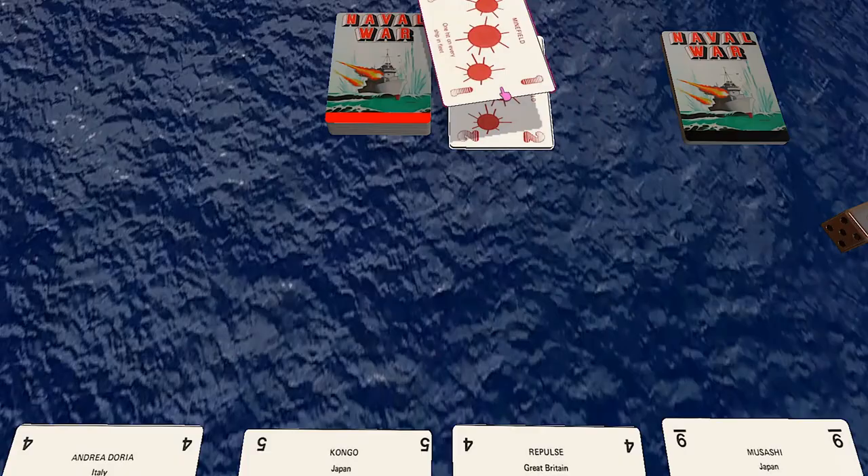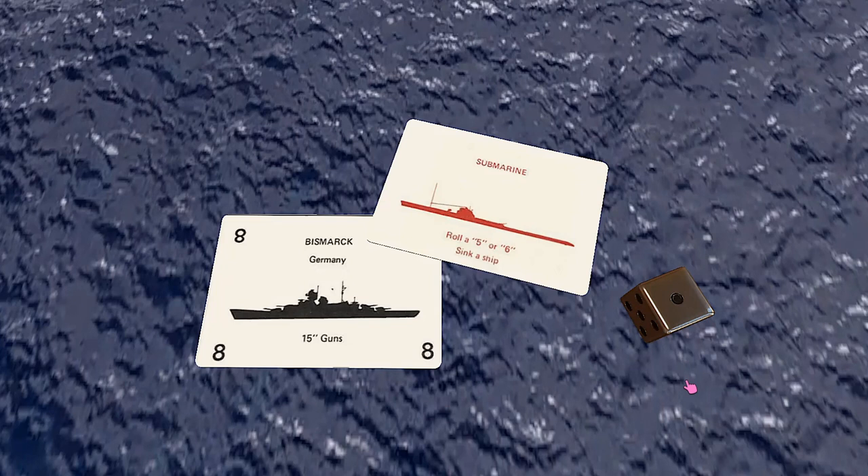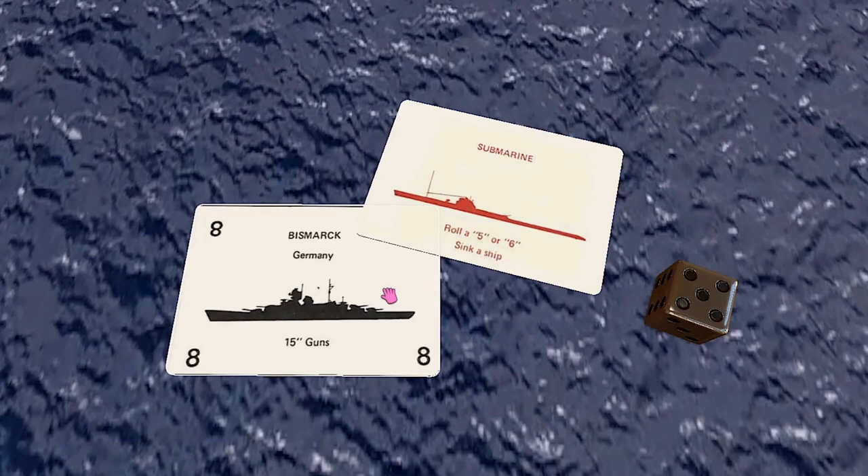Next, we have submarine cards. These are immediately placed on top of any enemy ship. Roll a six-sided die. If a five or six is rolled, that ship is automatically sunk. If another number is rolled, there is no effect. Either way, discard the submarine card after use.